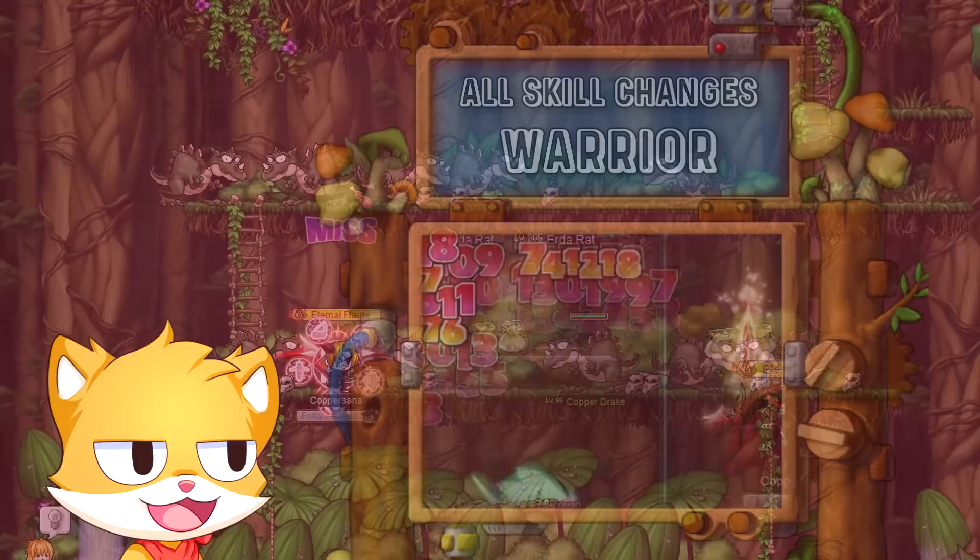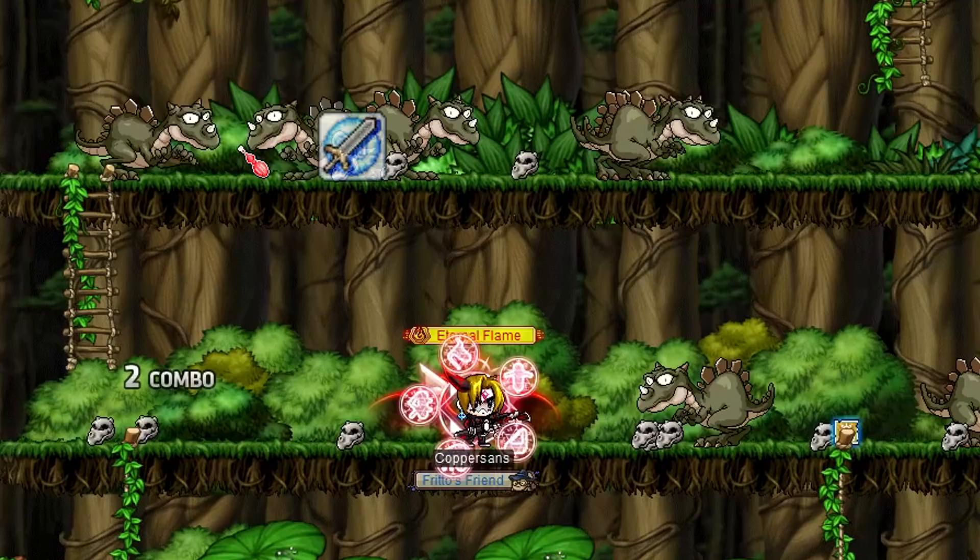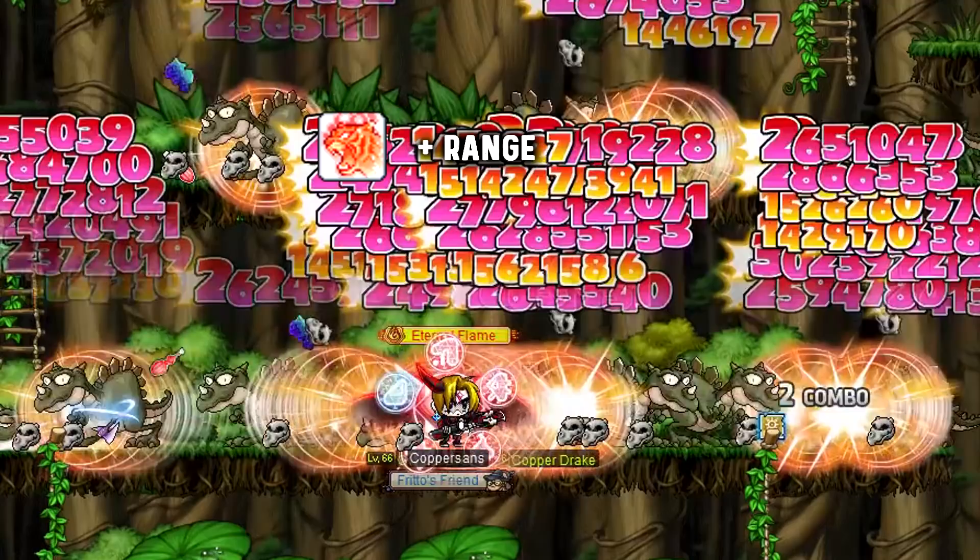We are starting off with the Explorer Hero class and they received some minor changes where the action delay was reduced and the attack range of Panic was increased. The skill is a bit smoother to cast now and has more range. Shout also has had its range slightly improved.